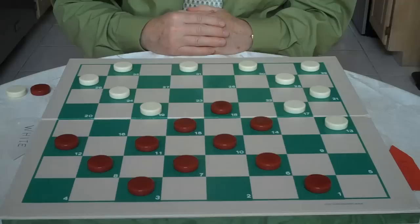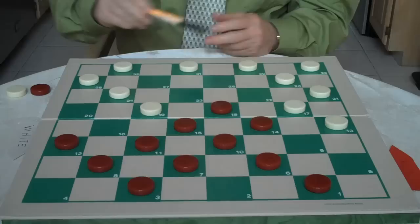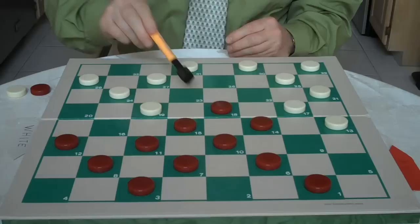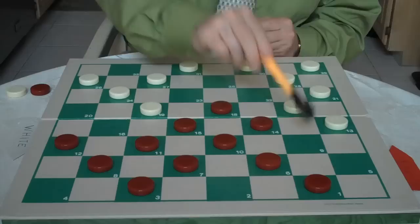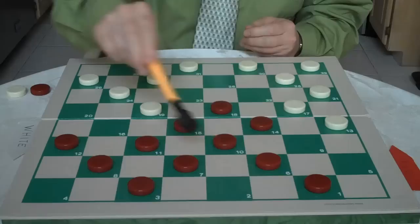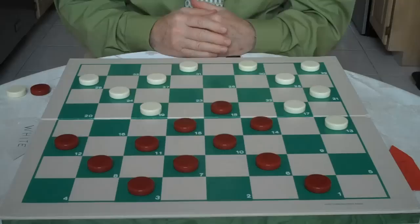Now it's white's move and he has a choice. He can go 31 to 27 — that's one variation. Or he can go 32 to 27. With 32 to 27, he's tempting you to go 11 to 16. However, if you do go 11 to 16, white would go 27 to 23. Then when 18 jumps 27, white would go 3 to 9. In this variation, if red jumps 6 to 22, white would jump 25 to 2, get a king, and white would win. So you have to be careful. You avoid all this — you just go 1 to 5.